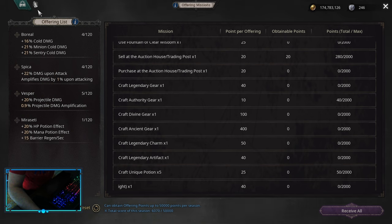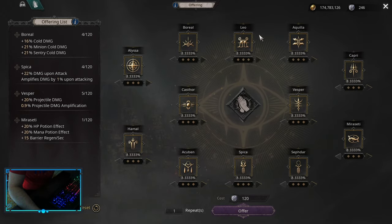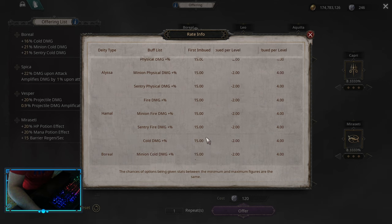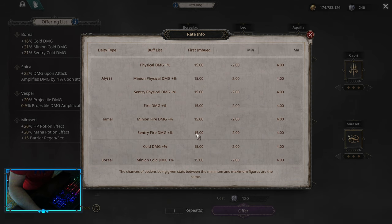When we go to the offerings themselves and to the offering list, we can see that this is way different than what we had in the preview. I would say it's a big, big nerf, as we don't have any utility — we only have the damages.